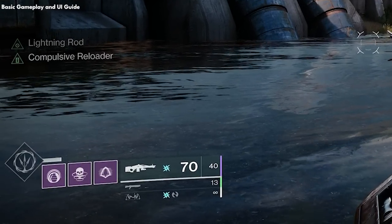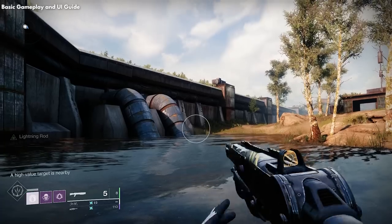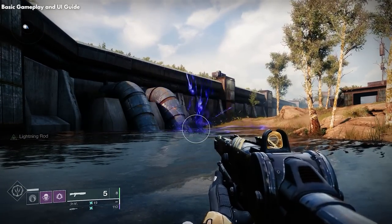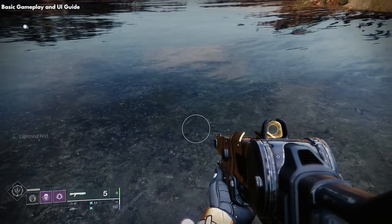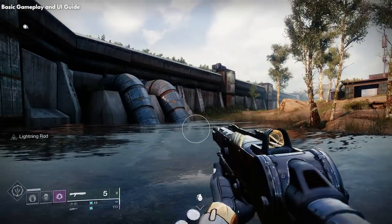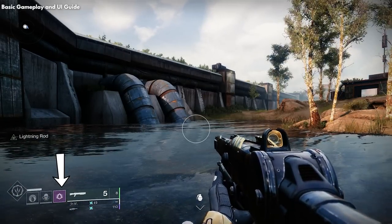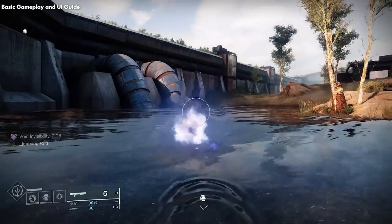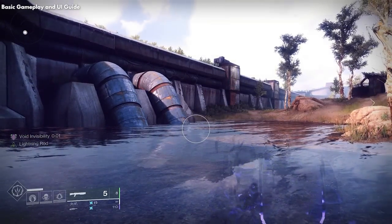At the bottom left of the screen you'll have your grenade ability — pressing it throws a grenade. The middle icon will be your melee; I currently have a smoke bomb equipped, and once that is gone, pressing the button again gives you your default melee. To the right of that is your class ability — I'll dodge around because I'm a Hunter if I double-tap the B button on Xbox.